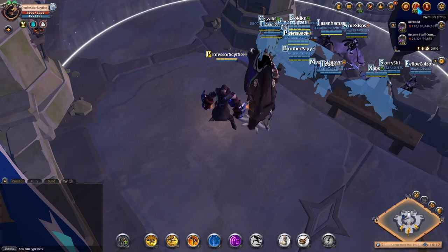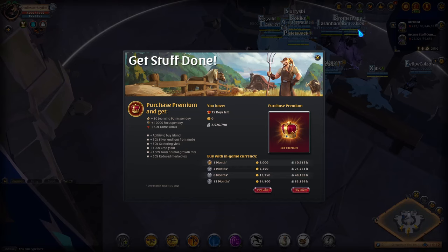The first thing we need to go over is premium. You are going to need premium to buy a personal island. Premium gives you 100% crop yield for farming as well as 100% farm animal growth rate, which is very important and will really dig into profits if you don't have it.